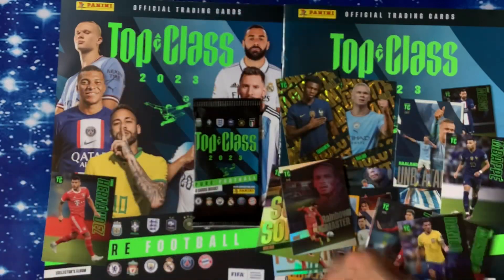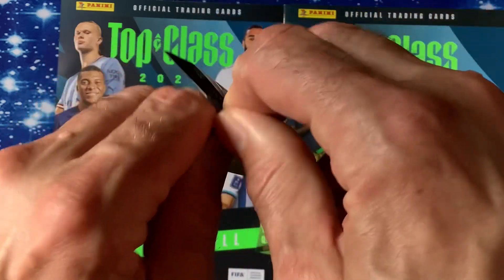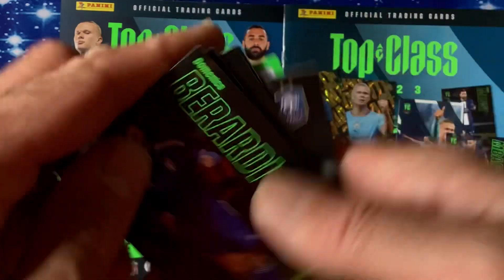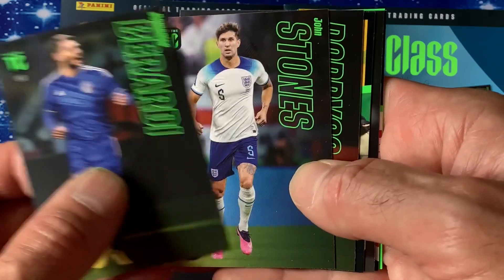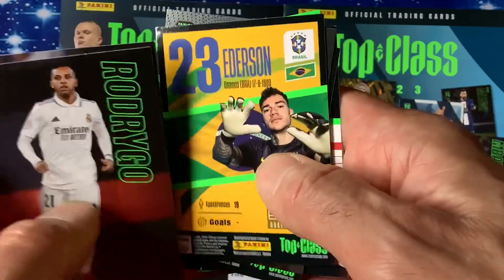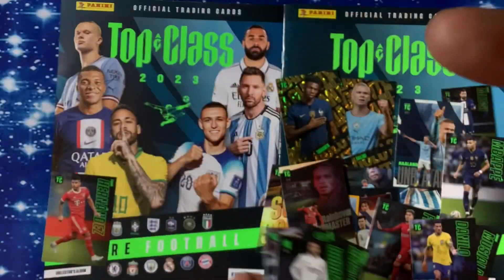In the last pack I really want Messi — or will I have to go online and buy Messi? Give me Messi! Let's see — we got Bernardi, Stones, and Abrego. The base cards are facing the other way depending which way you have the packet up.